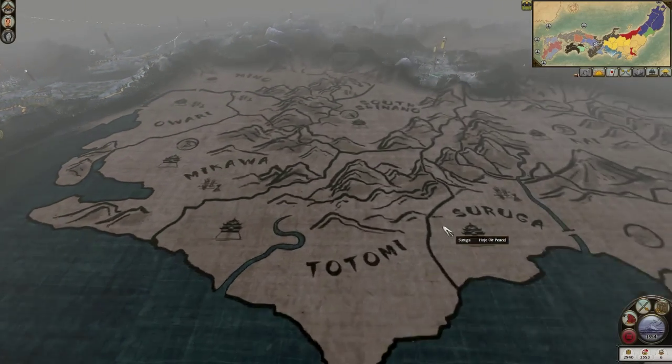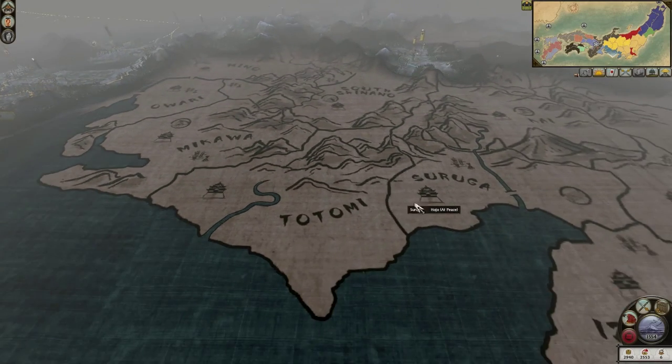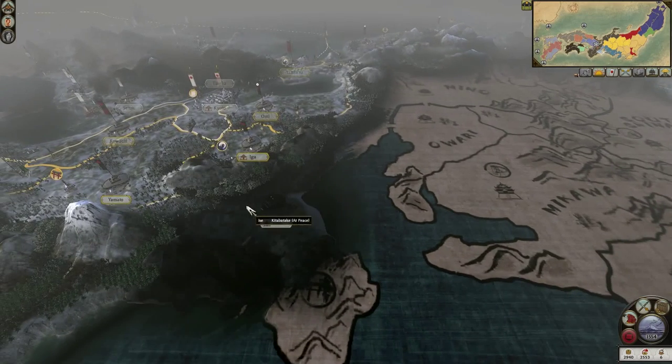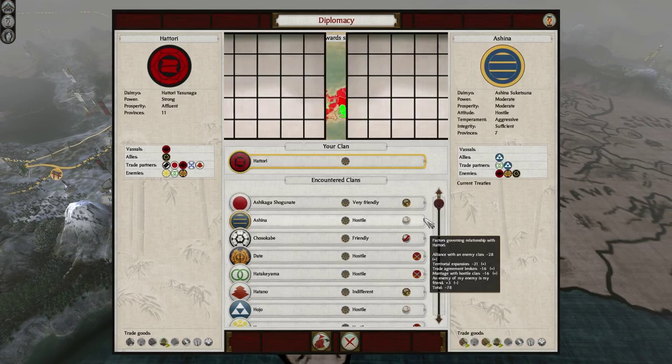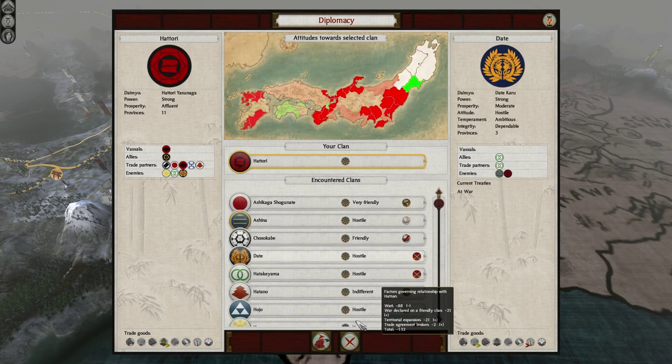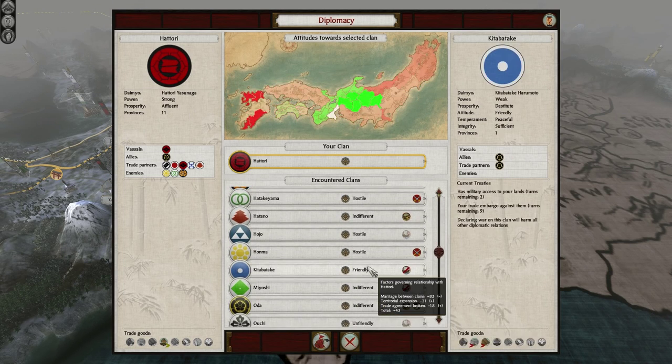The Hojo took a bunch of the Oda's provinces and have offered me a peace treaty, which I have taken. It means I had to stop trading with the Kito Batake, but I think that was worth it. They're still friendly at 43, but the trade agreement being broken is minus 18 — not really a big deal, but kind of annoying.